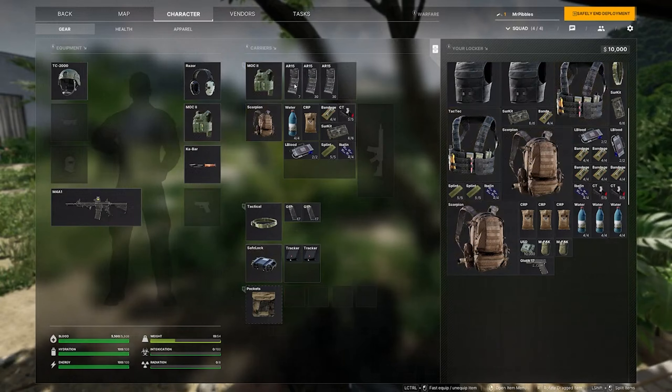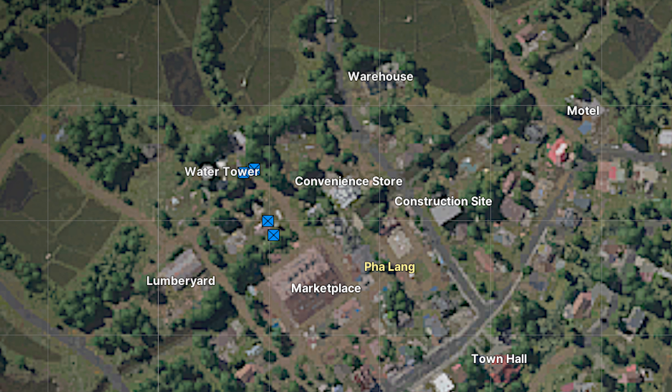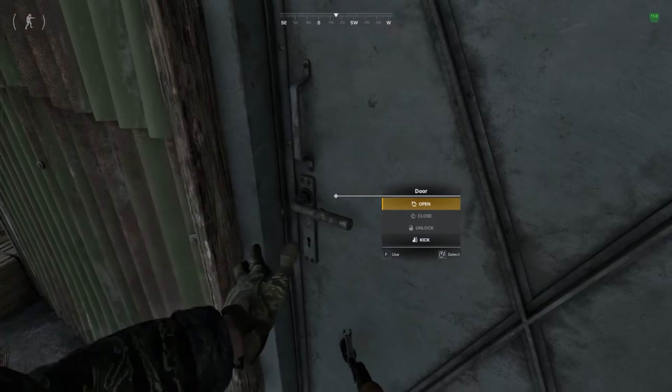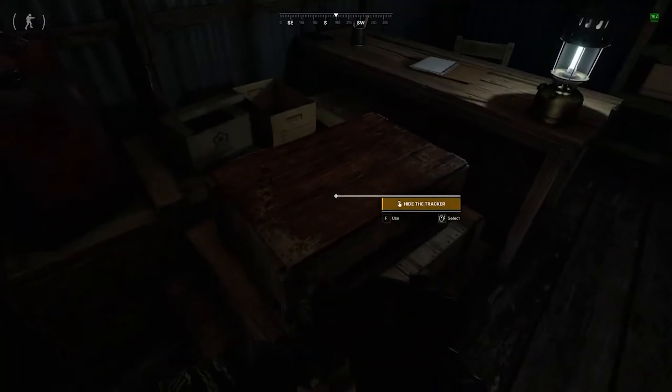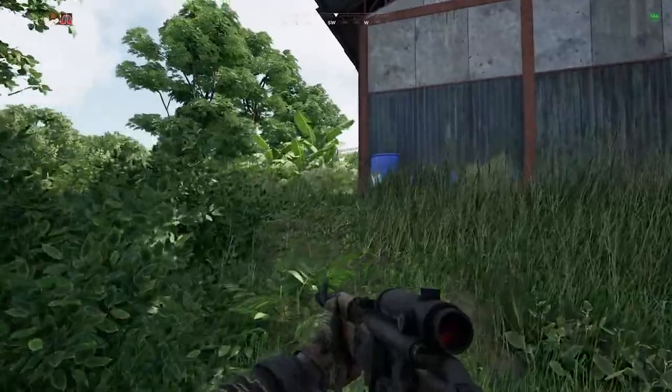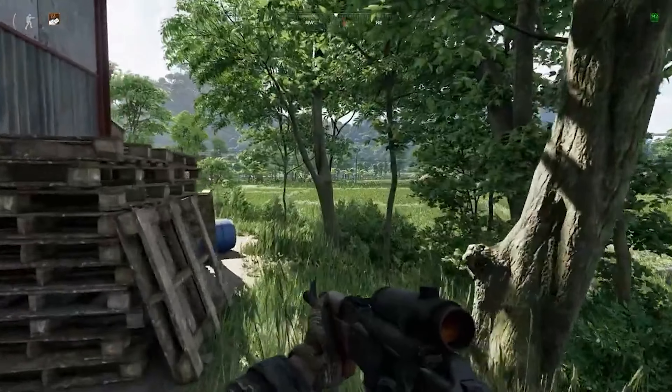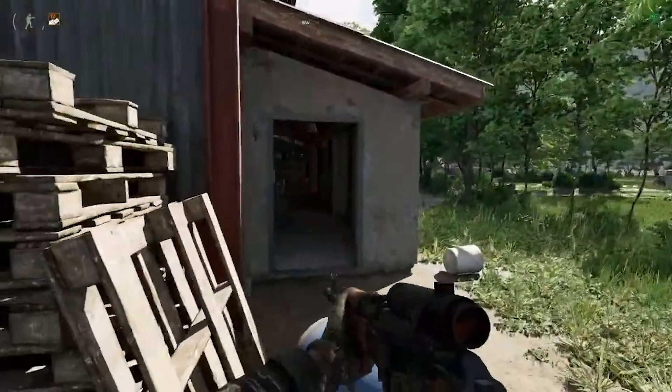The two locations on the map that you are looking for are the lumberyard and the warehouse. The first box in the lumberyard is going to be near the front side — I will play a clip here. The second cache you need to mark is in a room in the back of the warehouse.